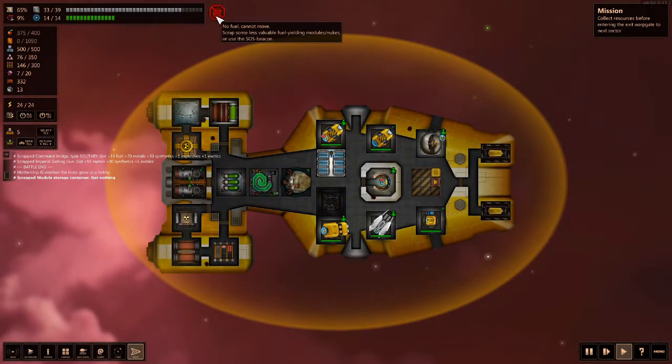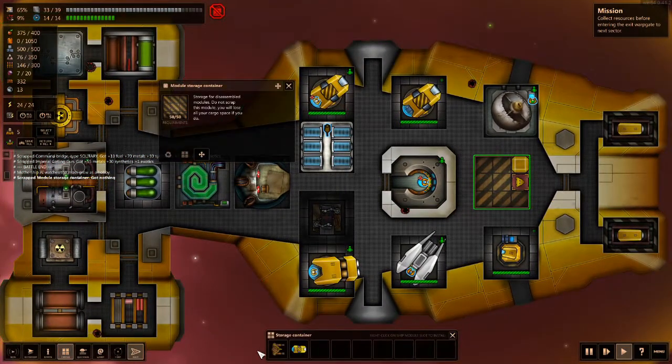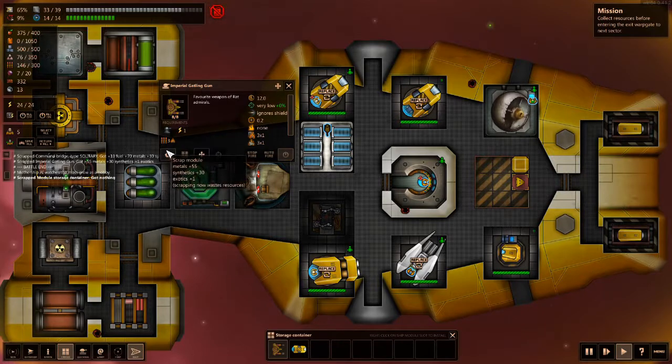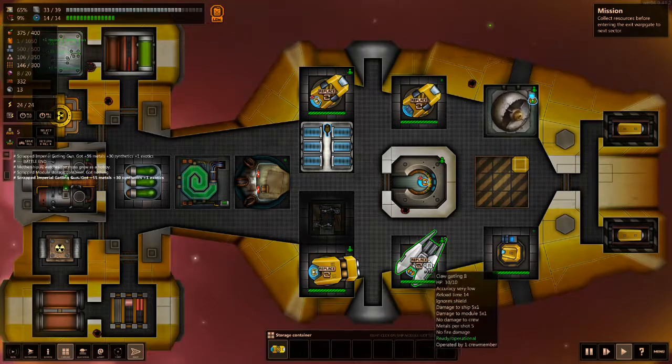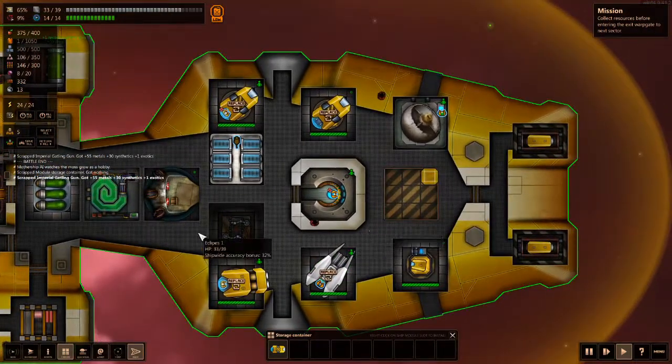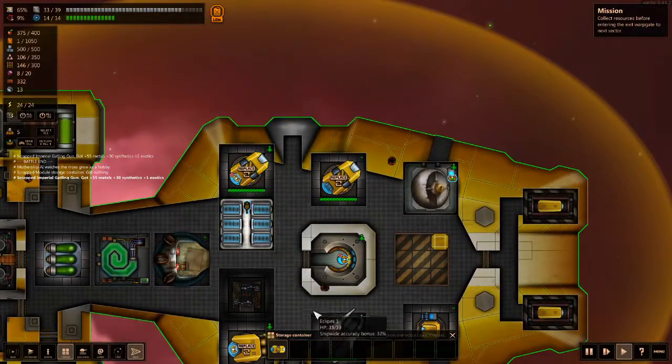We are going to have to scrap some lesser valuable Yuli modules or nukes. Let us scrap this thing and then we can convert excess into fuel. Okay, that did not serve us very well. My fuel is very low.